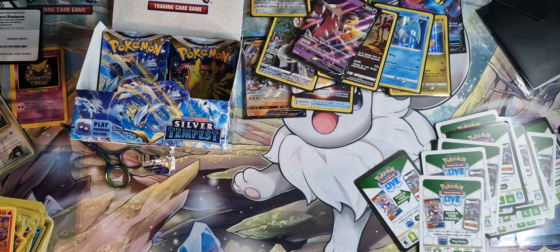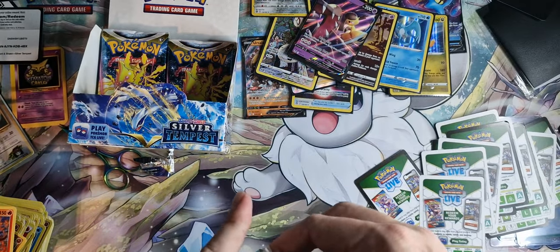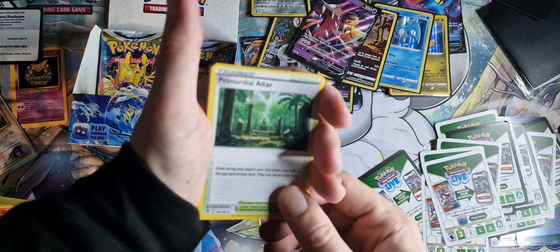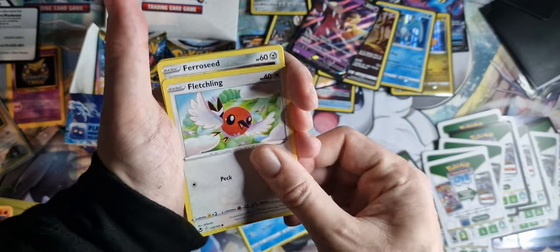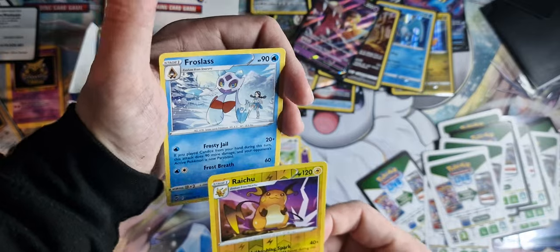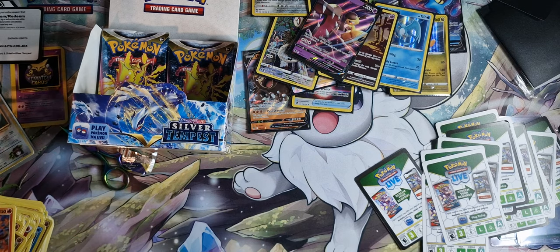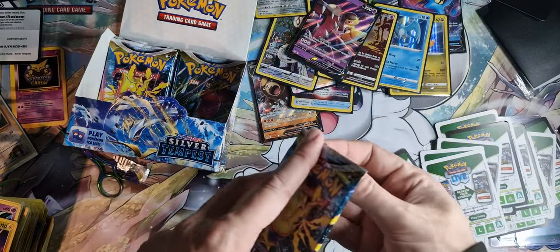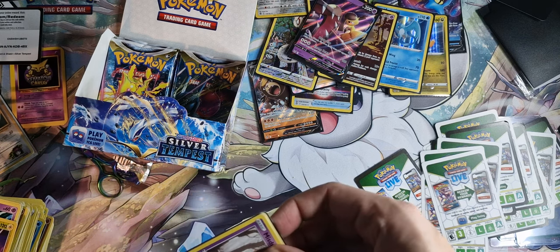We still have not seen that Alakazam — we need to pull it. We're running out of packs to pull it. Psychic Energy, Primordial Altar, Dedenne, Brakeson, Snorunt, Fletchling, Ferroseed, Smeargle, Espurr, Ralts Reverse Holo, and a Frostglass. We still have some luck in here somewhere — I am sure we have.